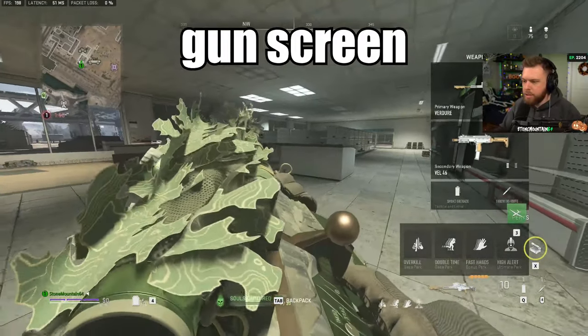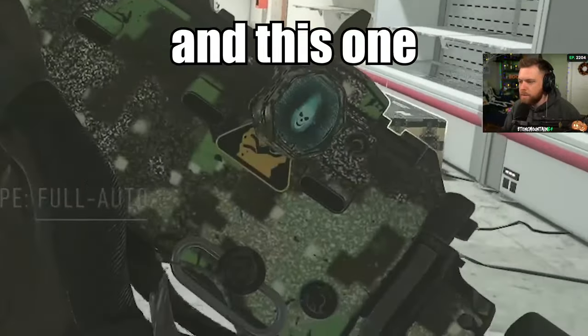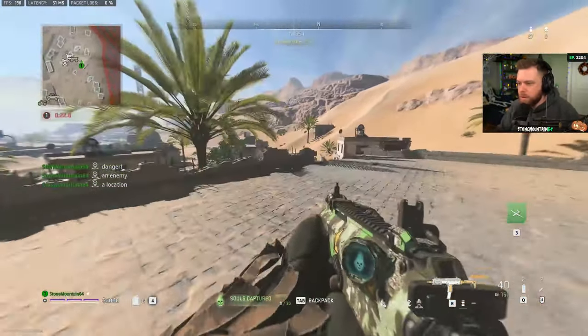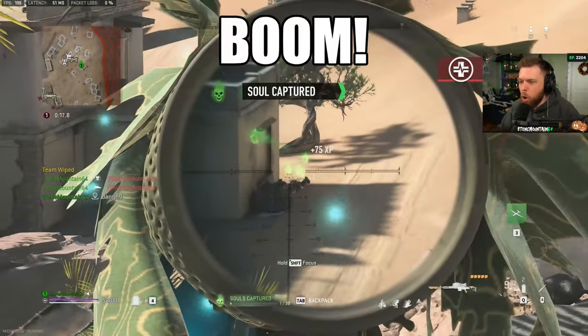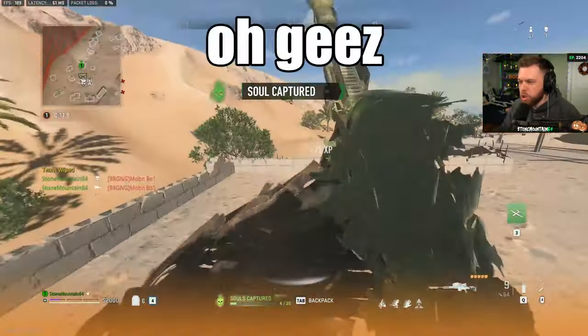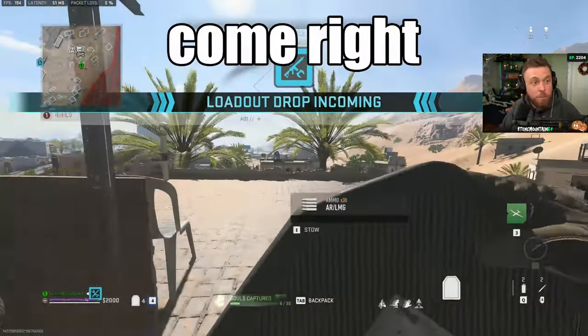All right, so here is the gun screen — see that little soul icon there on the gun screen? I want to see if there's a range on it. How does this gun screen work? Does it pay to win? Boom. Oh look at that, look at him come. Oh jeez — see the souls come right to me.